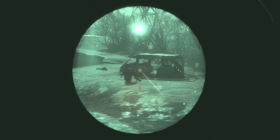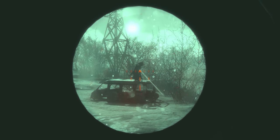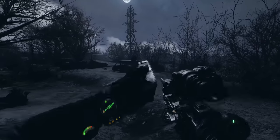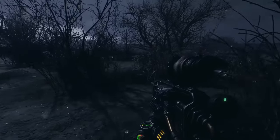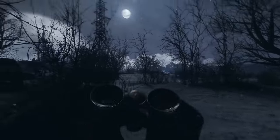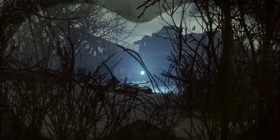Whilst nighttime can provide cover, it brings its own set of challenges. A watchman on patrol can spell danger, and if not dealt with, it will call its pack to ambush you. And in a world rife with dangers, a more mysterious threat is that of the anomaly, a roaming electrical phenomena that expels radiation and will kill you if it gets too close.